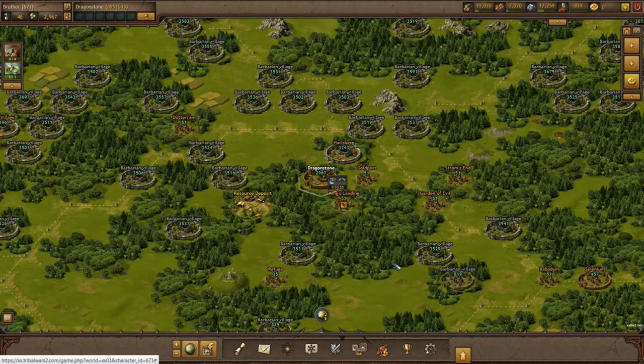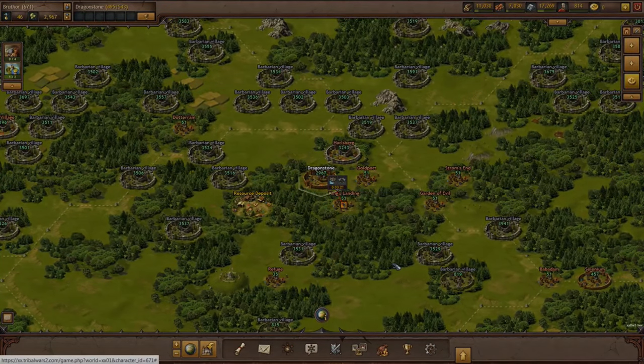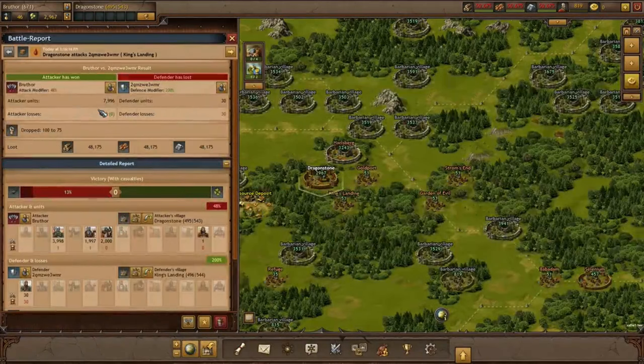For this video we have skipped the travel time of our army to get the battle results right away. As we can see in our battle report, we have won the battle and the loyalty of the attacked village has dropped. A nobleman can reduce the loyalty of an attacked village by a value between 20 and 35 for each attack. In order to conquer this village, we will have to attack it multiple times.